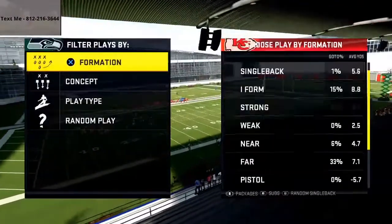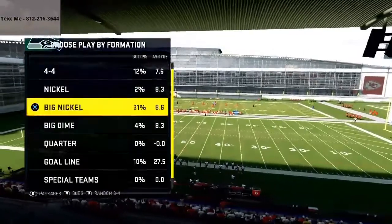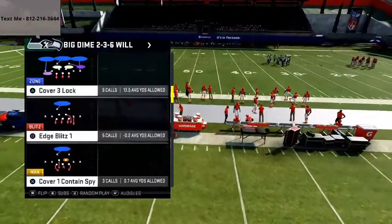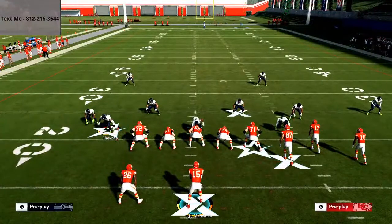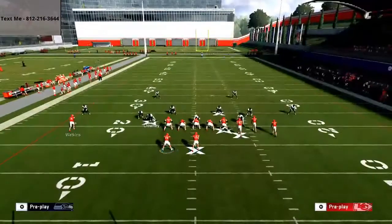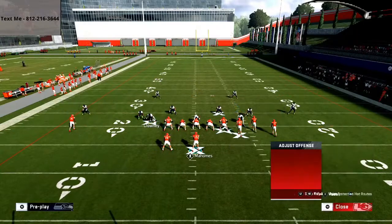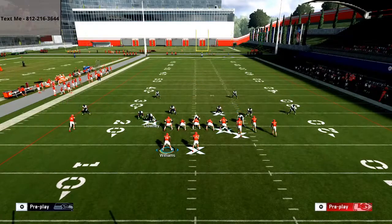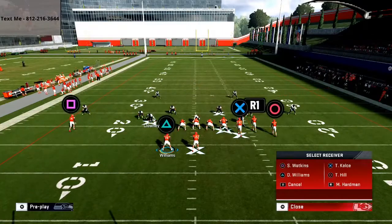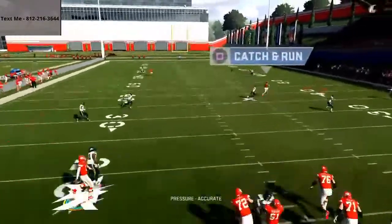The play you want to come out in every time is mesh post. Let's go to dime two-three-six and come out in Tampa two. Once you start getting into the weeds of this a little bit, the defense is going to have to user the middle of the field. Especially because deep corner stretches you, this route combination to Tyreek Hill, McCole Hardman, and Sammy Watkins is probably one of the best route combinations in Madden 20. If you wanted to, you could take Travis Kelsey and put him on a dig route, but by blocking him you're going to get extra time in the pocket.